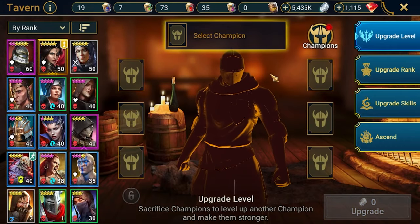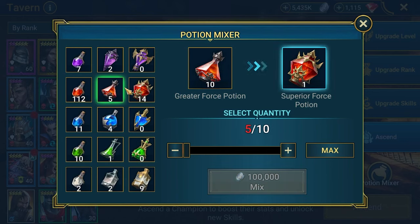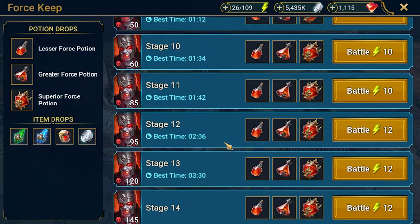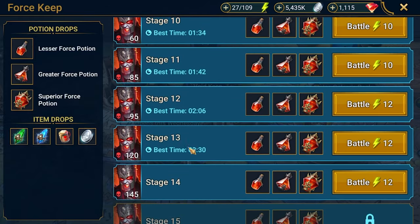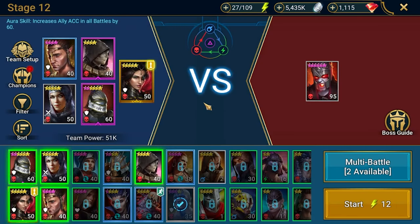In the tavern, ascend potions — I'm farming those. So far got some potions, working on ascensions, and I'm farming currently stage 12. Stage 13 I managed to clear once, and that's all. The boss is hitting a little bit too hard. So this run is also pretty safe, and I'm introducing here a new champion that I got.